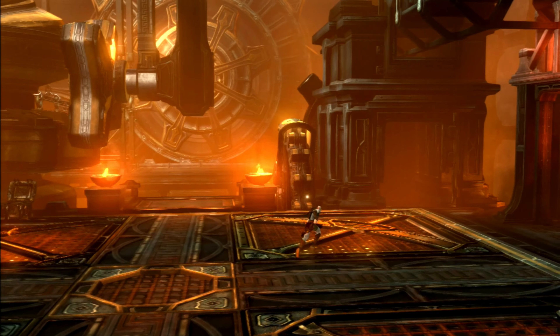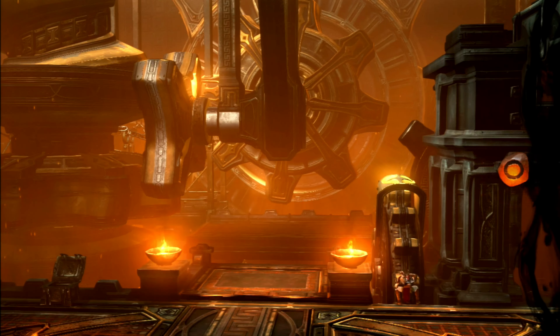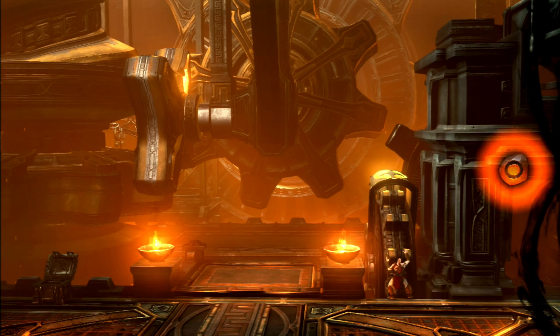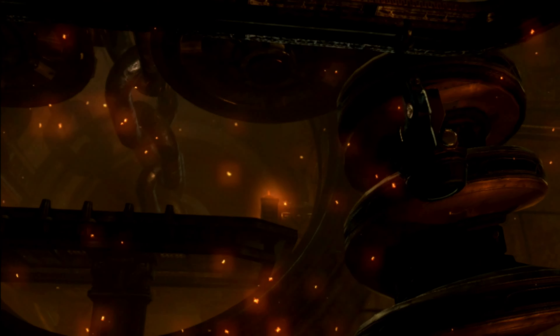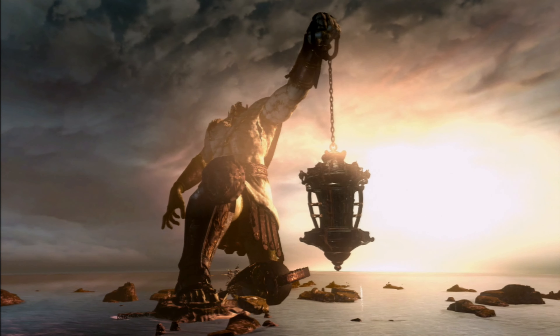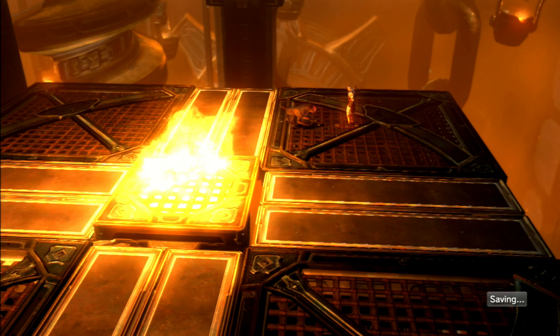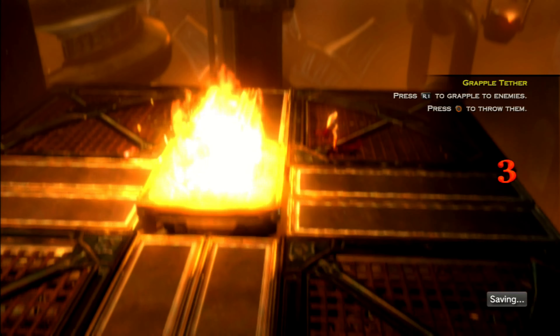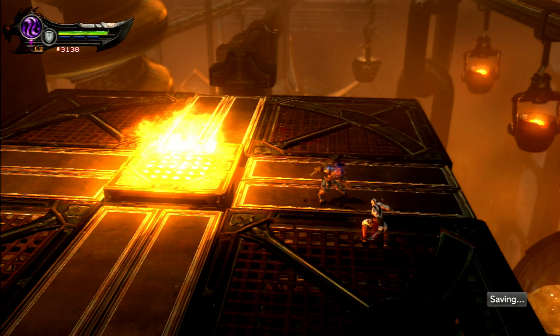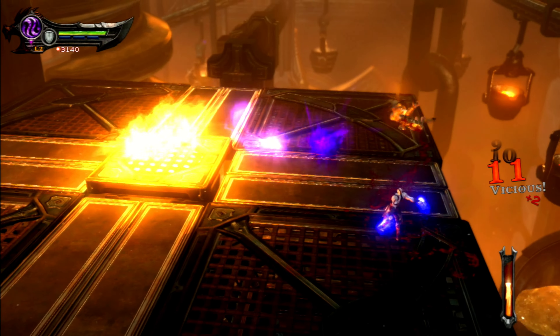Now the whole furnace is fully activated. It's now time to make our way out, so we need to get this platform moving and get to the top of the statue of Apollo. To raise this platform we need to throw enemies into that fire. Some enemies are going to be harder to throw than others, but we'll get them in the fire.